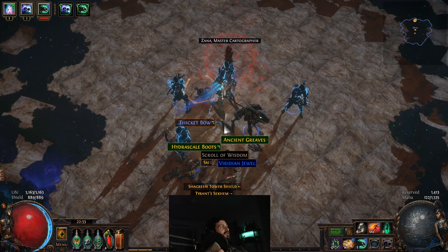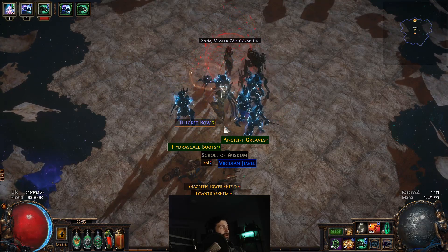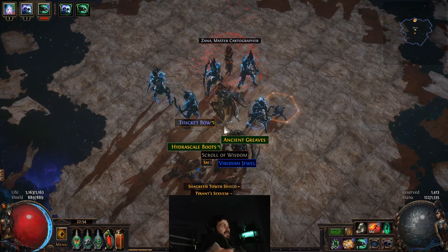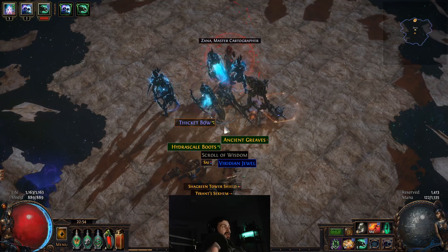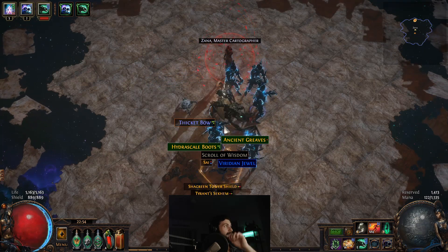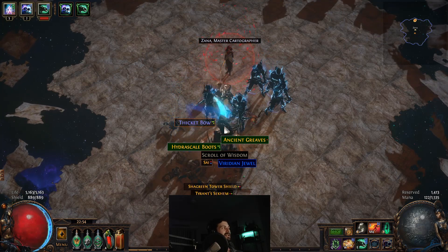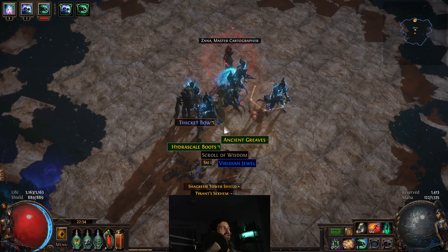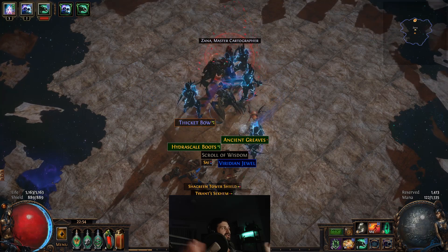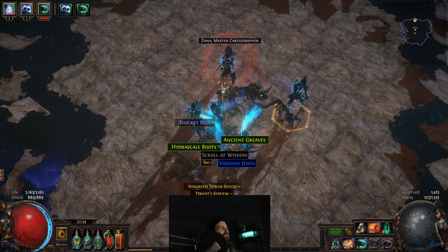That's the first boss I'm going to show you. I'm also going to do Elder and show you how the Elder fight mechanics work, and then show you how Cyrus works — those are the three key bosses. We might even dig out the Delve pit boss and kill him as well. So that's Shaper. If you like this video, like and subscribe. Until next time, bye.